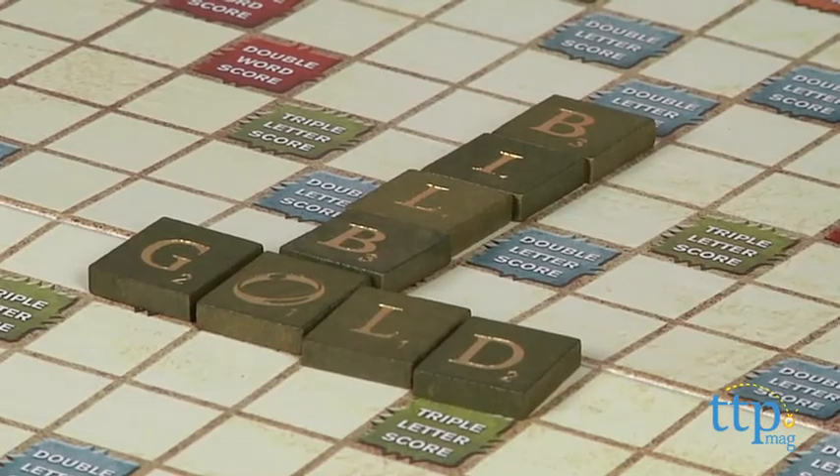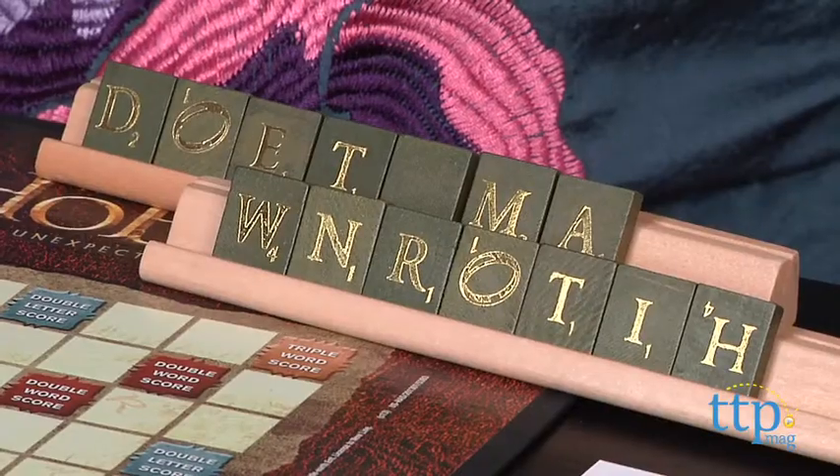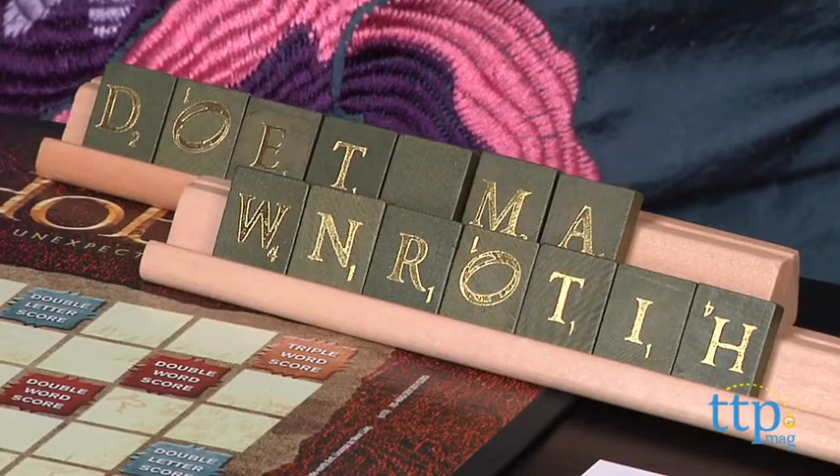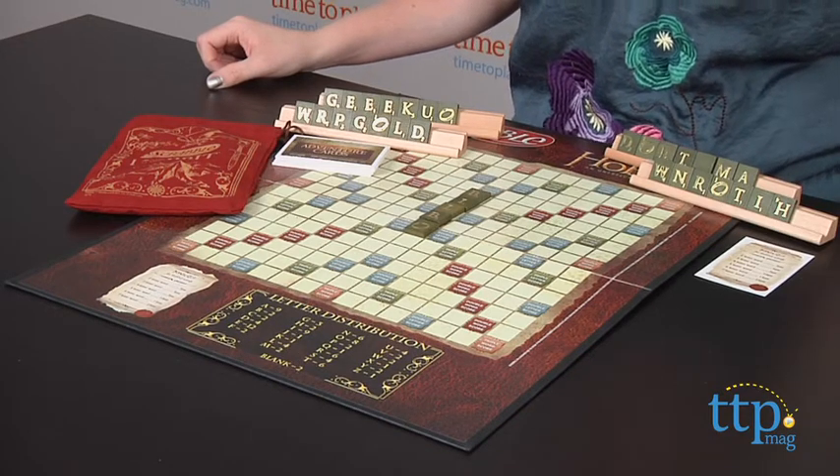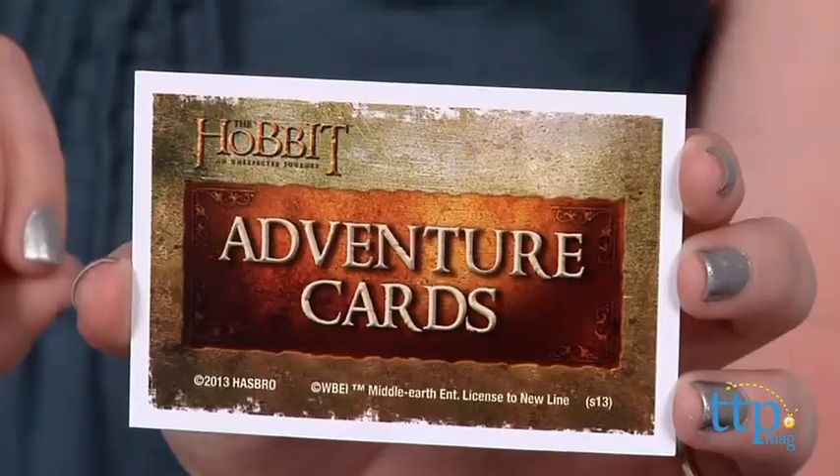But you can enhance your score in this version by playing adventure cards. Each player receives three adventure cards to start, along with their seven letter tiles and tile rack. You can only play one card per turn, and you must play it before playing your word.